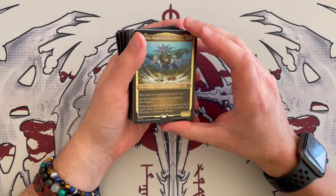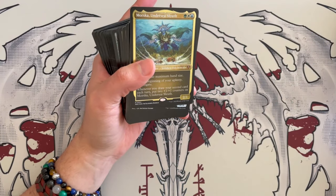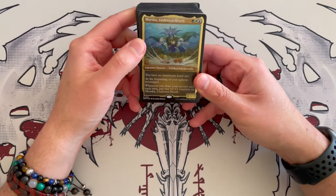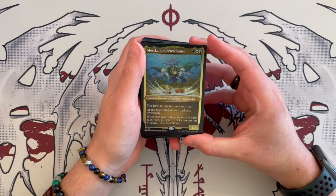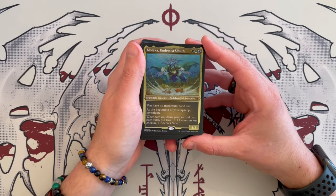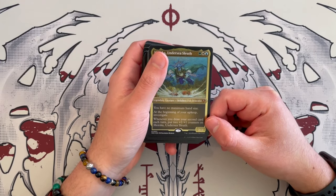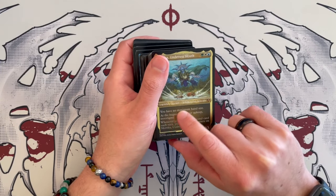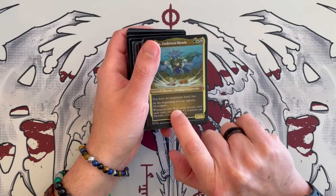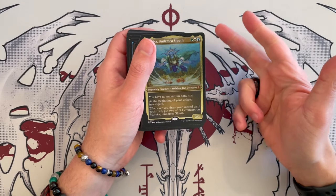If you are new here, what we do is we look at the deck and we analyze it around the commander that is given, not the general. We look at how every single card synergizes with the commander. So with that out of the way, we have Morska, Undersea Sleuth. You have no maximum hand size; at the beginning of your upkeep you get to investigate — creating those clue tokens — and whenever you draw your second card each turn, put two plus-one plus-one counters on Undersea Sleuth. It's limited to one per turn because it's your second card, but you're getting two counters on it. So it's counters, draws, and clue tokens.